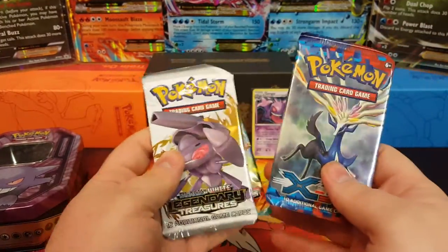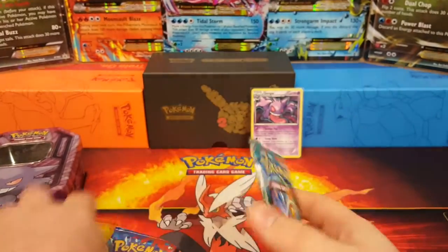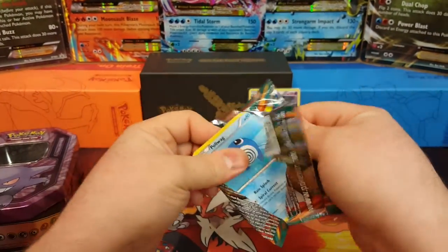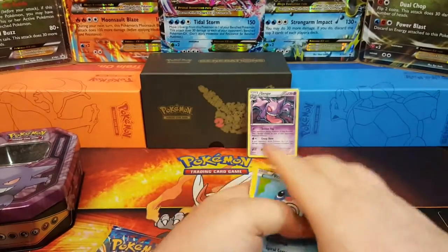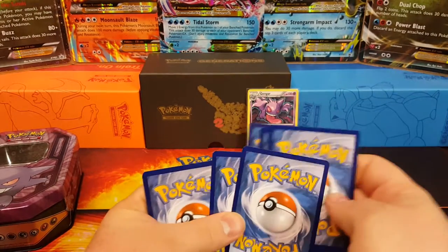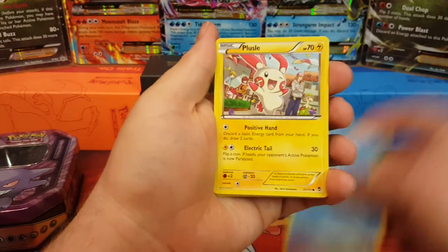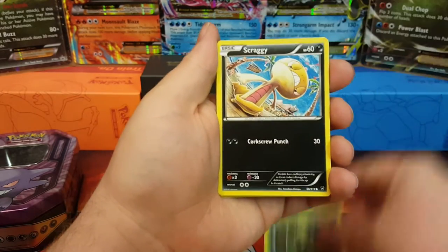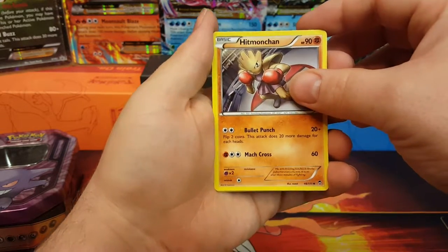We'll open newest to oldest: Furious Fists first, then XY Base, then Legendary Treasures. There's the first code card — chunk that to the side. Three from the back to the front — I don't know why they put the uncommons behind the rares but that's the way they do it. We've got Poliwag, Plusle, Minun, Bellsprout, Scraggy, Poliwhirl, Accelgor, Hitmonchan.